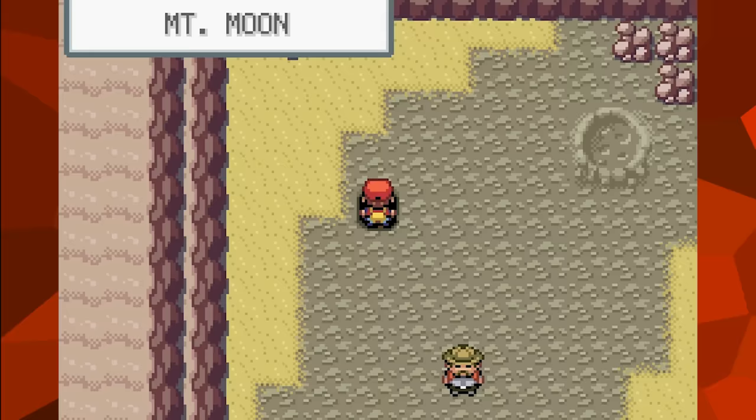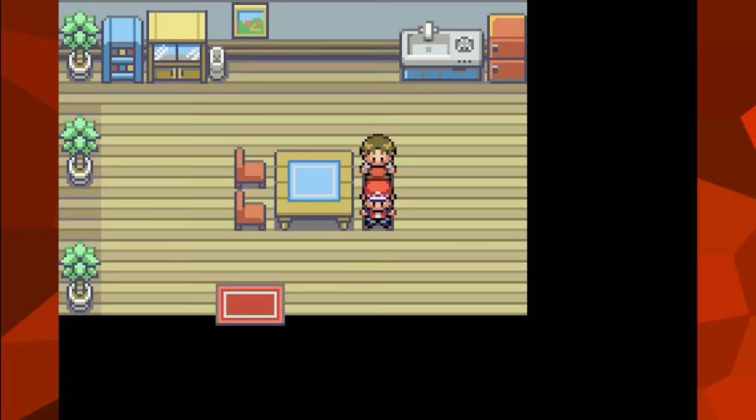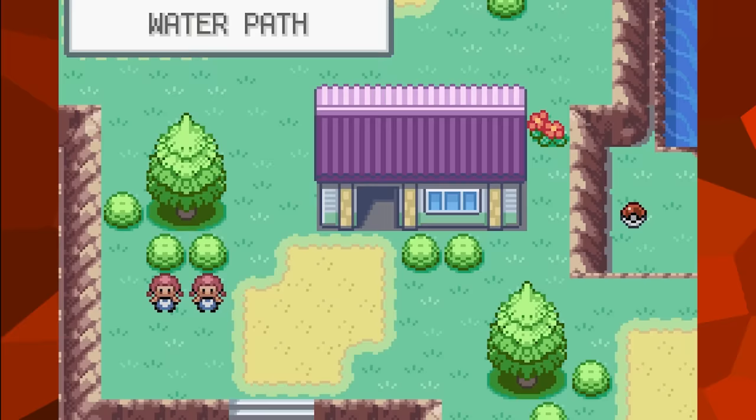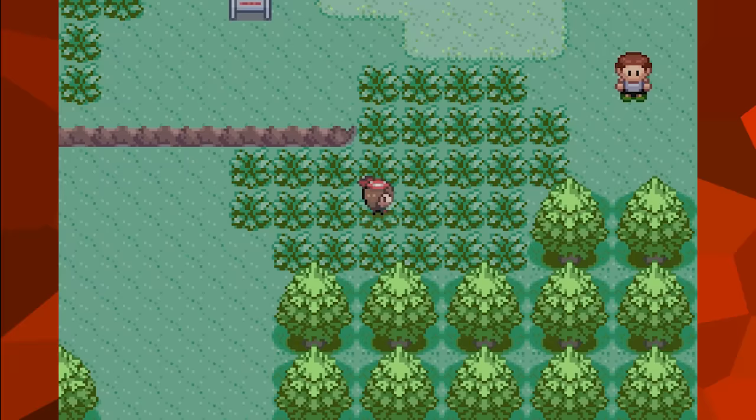While recording footage of this, I came across another out-of-bounds oddity in Mt. Moon. Moving to a specific spot causes white arrows to appear on three specific tiles when facing downward. These arrows normally only appear to indicate when you're about to pass through a door into a new area, so I have absolutely no idea what they're doing here. Moving towards them results in nothing happening.